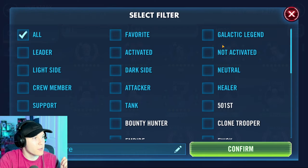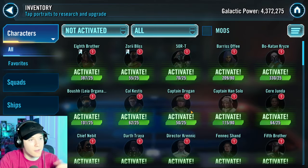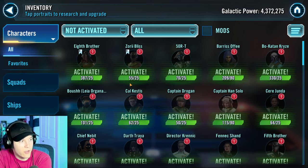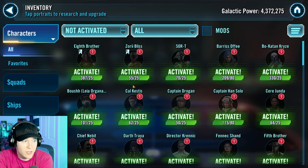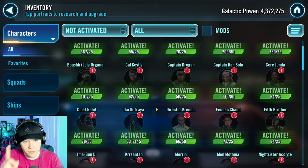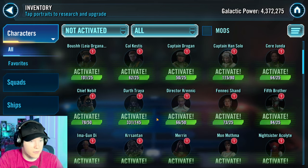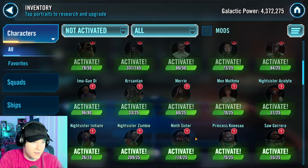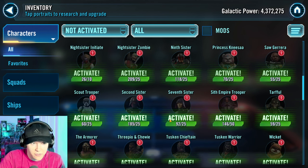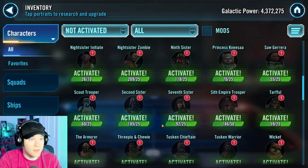Next up, don't activate characters you don't need. I'm not going after Jabba right now, so I don't need Boushh Leia. I don't have an Unaligned Force Users team, so I don't need to single-drop farm Cal Kestis. I don't have my Treya team up and running yet, so I haven't unlocked Treya even though she's at seven stars.